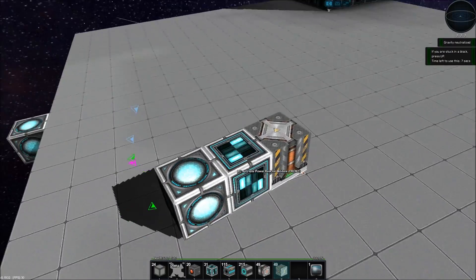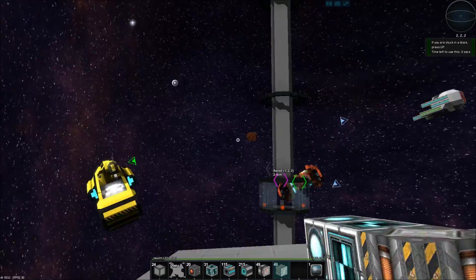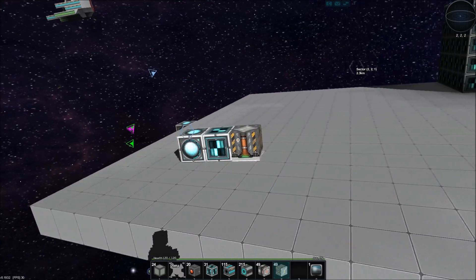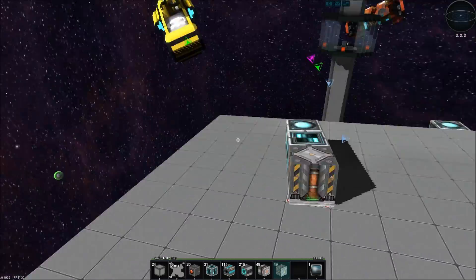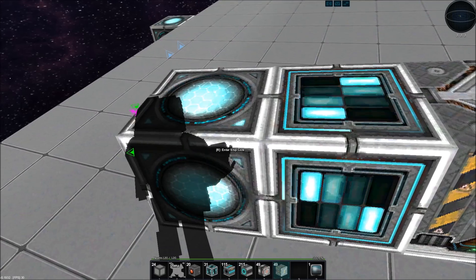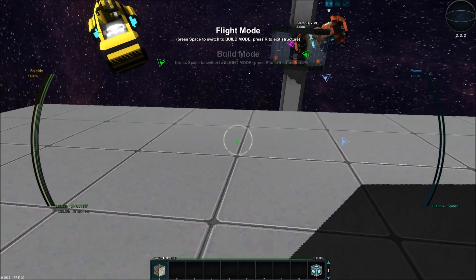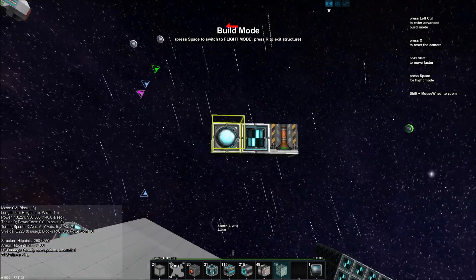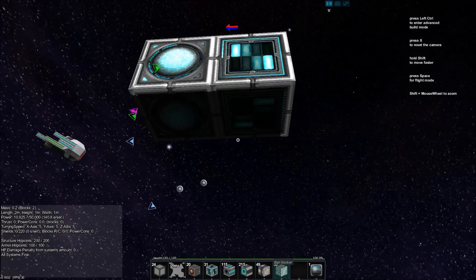If we hop out we can see it's docked — it'll spin along this axis, so it rotates left and right 360 degrees, but it won't look up and down. We'd need to add another axis of motion for that. But that is a basic single-axis turret. Let's undock and go back to flight mode.